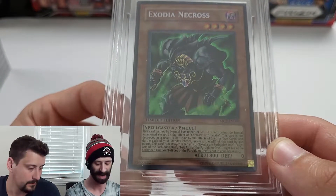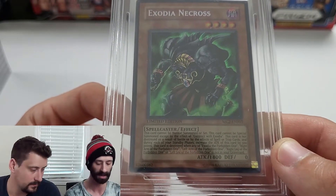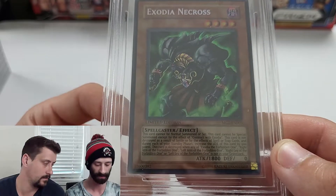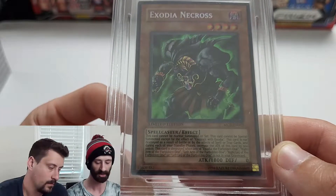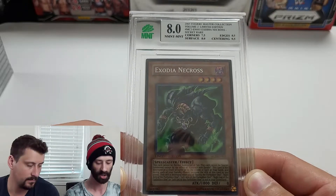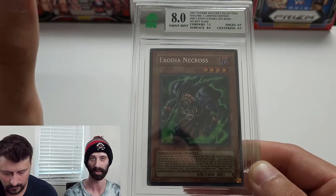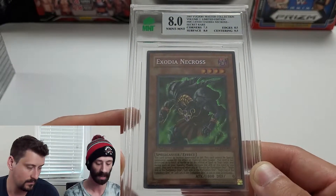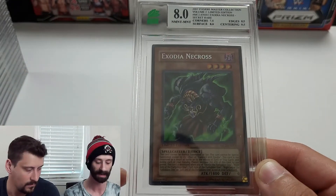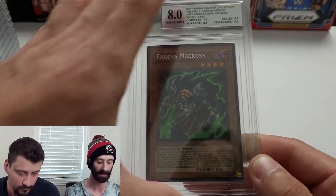Next — Exodia Necros. This one was also from that purchased collection. It comes from Master Collection Volume 2, limited edition, from 2005. It received an 8 — and I was pleasantly surprised, because I didn't know Exodia Necros had as much desirability as it does. There is a good market behind it, so this 8 should actually do pretty decently on eBay: corners 7.5, edges 8.5, surface 8, centering 9.5.